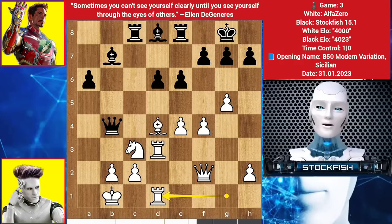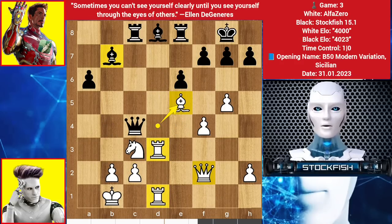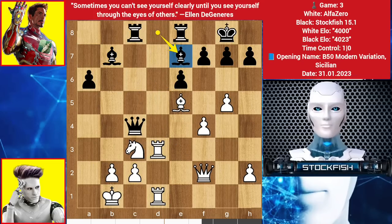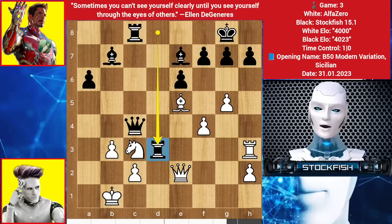Rook slides to E8, Rook to D1, Queen here, E5, takes, Bishop takes. Alpha can play Queen here to target the Bishop — Rook can't go there because of the Bishop's line. If you play Queen back to C6, then Rook to D7, creating problems to the Bishop and the 7th rank. So Bishop E8, Rook to H3, Queen here. I am offering Queen exchange, Rook D3, Rook to D8, B3, Rook takes Rook. Alpha Zero played a brilliant move: Rook takes H7.